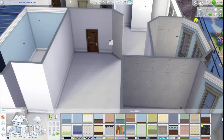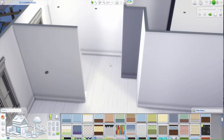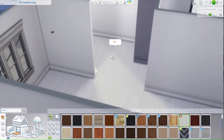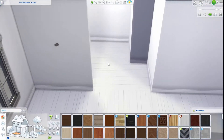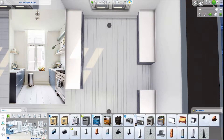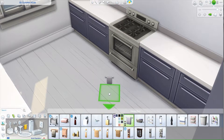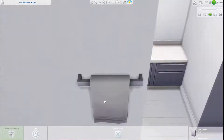Hi everybody, welcome back to my channel. This build is going to be a replication almost of a house I have seen pictures of online. So I've used that as my inspiration for this build. Here's a picture of the kitchen that we're going to start on first. So this house is basically — the real house is in West Amsterdam in Holland.